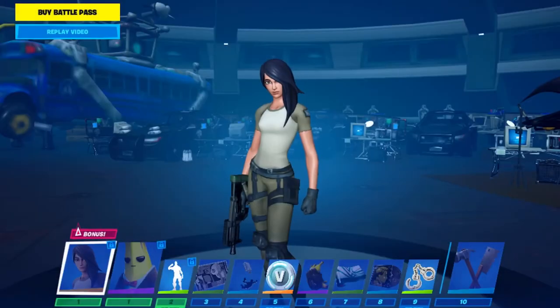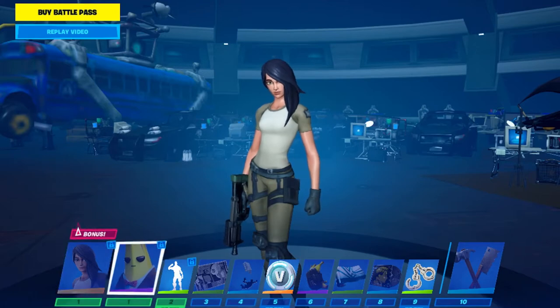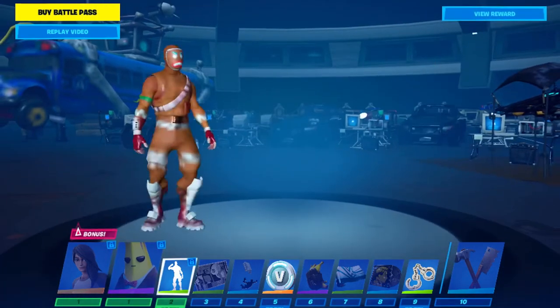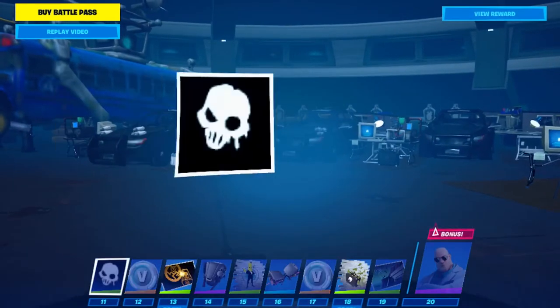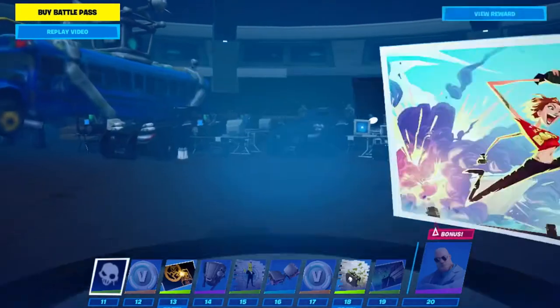Alright guys, Fortnite Chapter 2 Season 2 sounds really interesting. So here we've got the battle pass — we get Agent Peely and that girl called Maya as the first two characters. Then you also get this emote and V-Bucks as well.